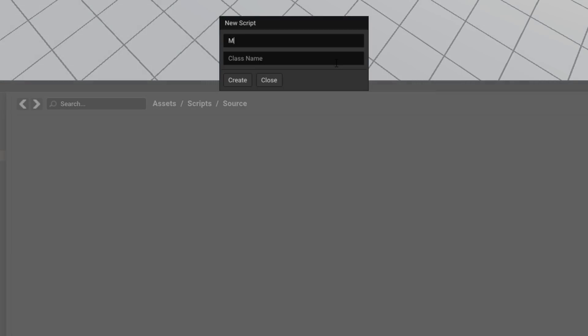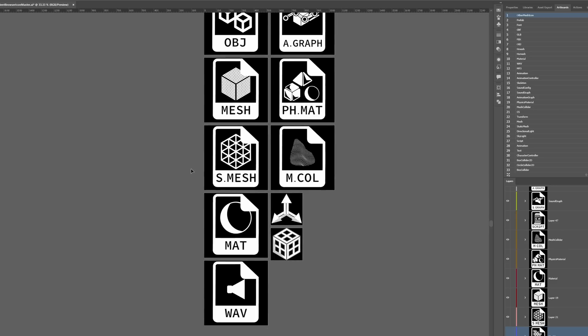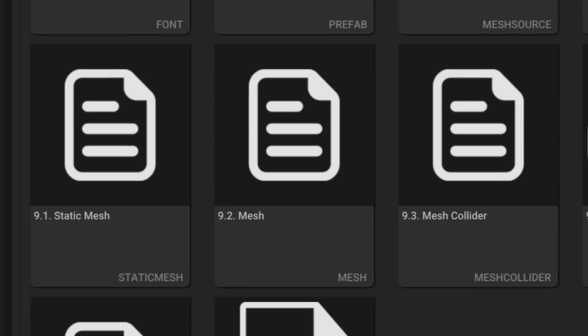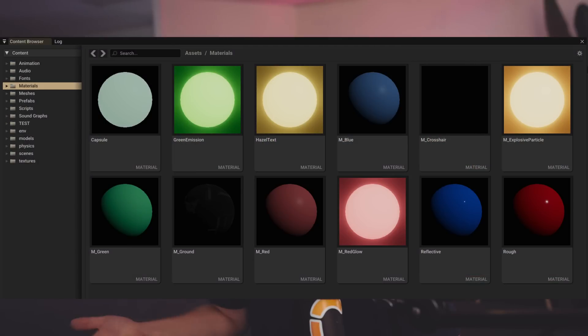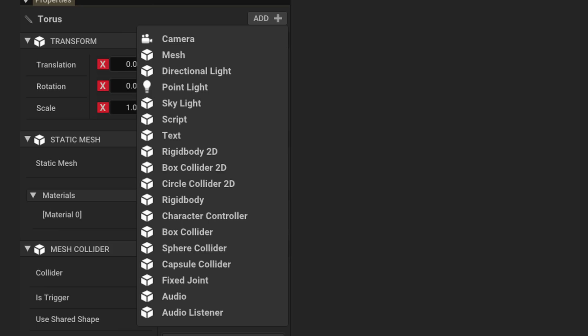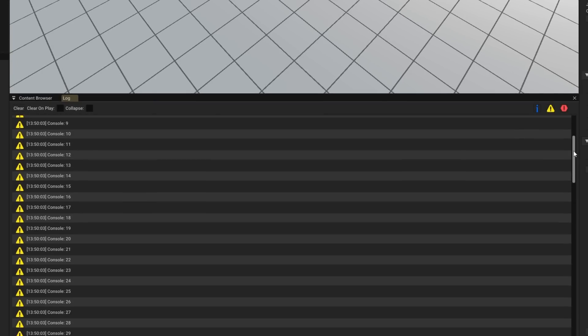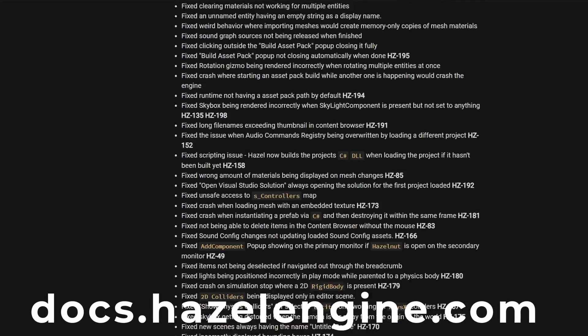Finally, here's a collection of editor UI improvements. You can now create scripts through the editor and have them open in Visual Studio — it automatically sets up an entity template, making the process a bit faster. Tim has also remade essentially all of the icons for the editor. You can see the old content browser icons versus the new ones, which all look very nice. I did work on thumbnails for the content browser, but that'll come in a future release. Components also went from plain boxes to having actual icons, and the editor console went from bland to looking much better.